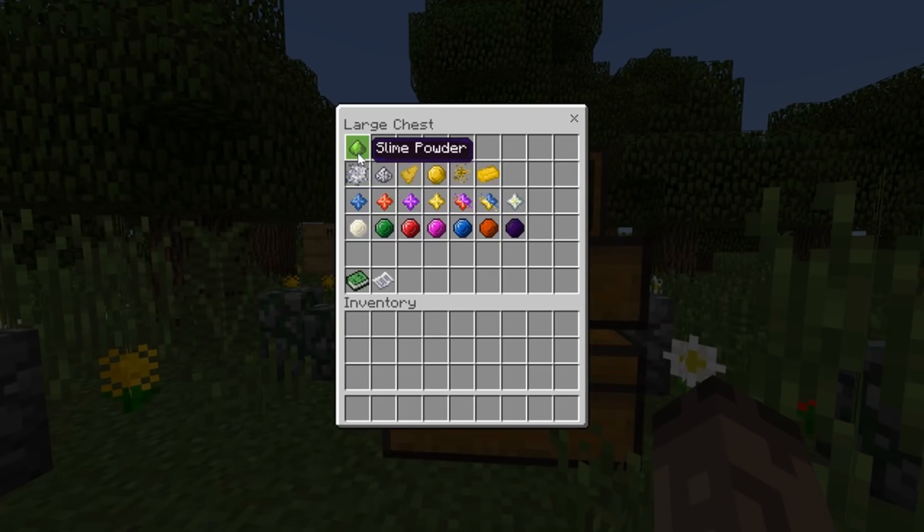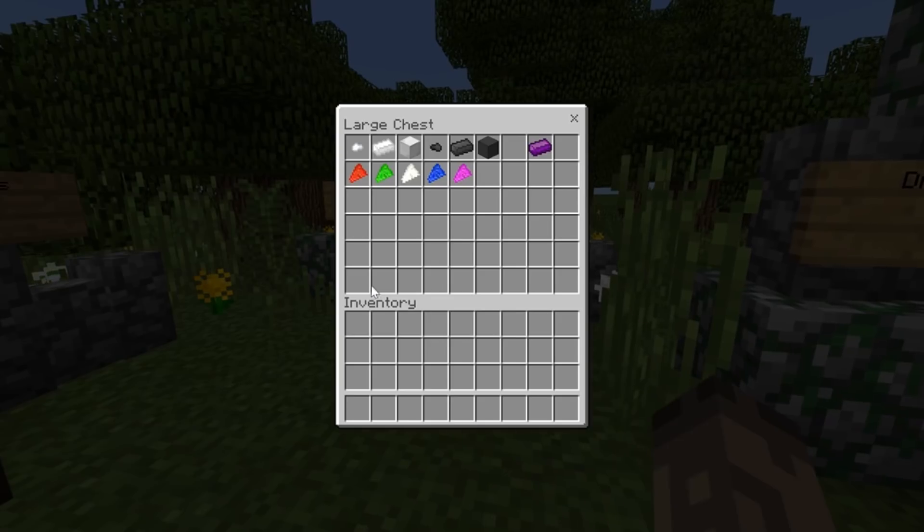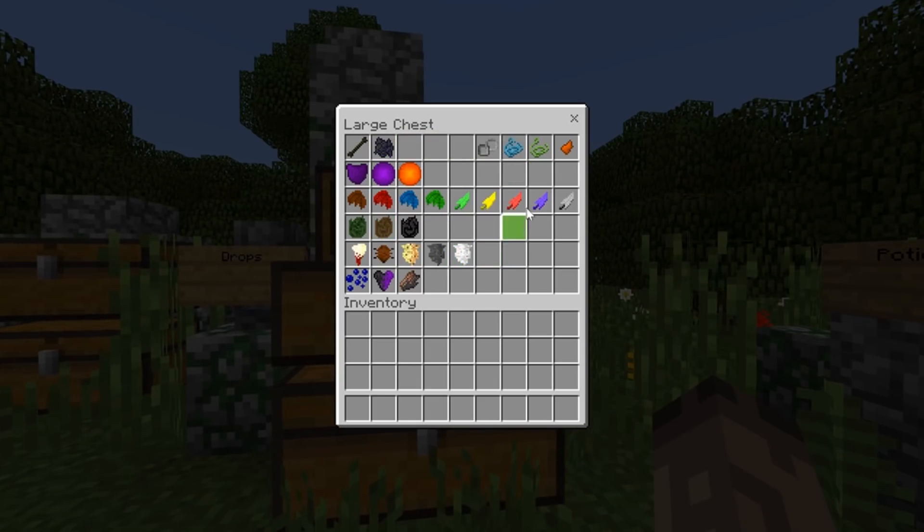Here we have slime powder — you get that from killing slimes — and some stardust. This is all stuff you can trade. All these emeralds, jewels, and the like you get from the miner villager. These books you can trade for enchanted books and stuff. Here's some more different ores. This is the dragon ingot — this is how you get that cool dragon sword. There's also steel and silver in the game, which is pretty cool. These are all items that mobs drop — for example, the wither now drops wither bones, which you can craft into bone meal.